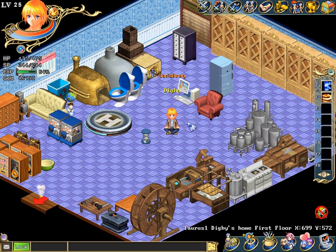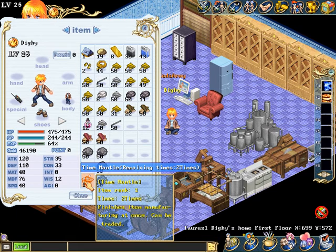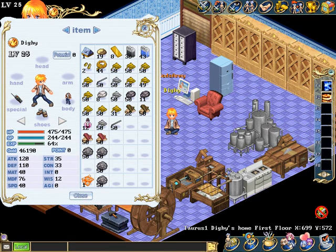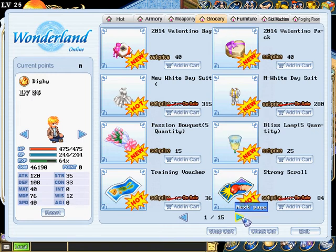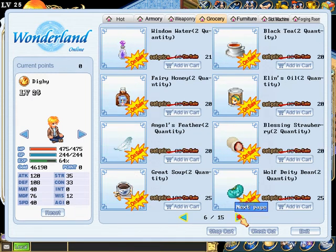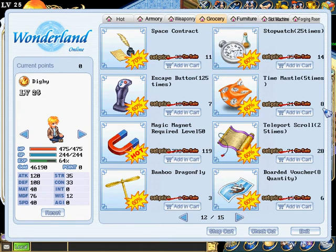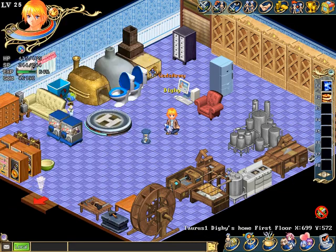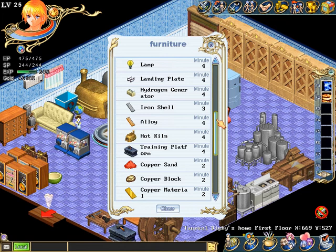Today I'm going to teach you how to use Time Mental. You can only get it in the item mall — it's normally under Grocery. It's not too expensive either. Today's Friday so they have the lowest prices: 8 points.